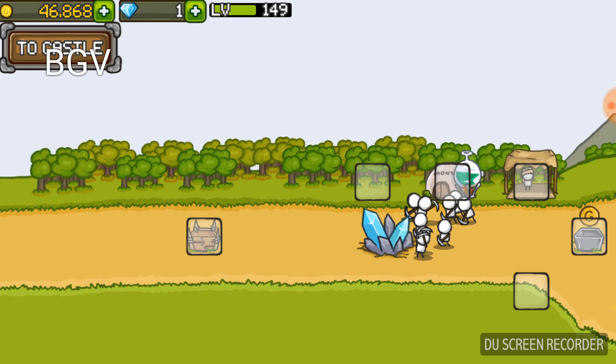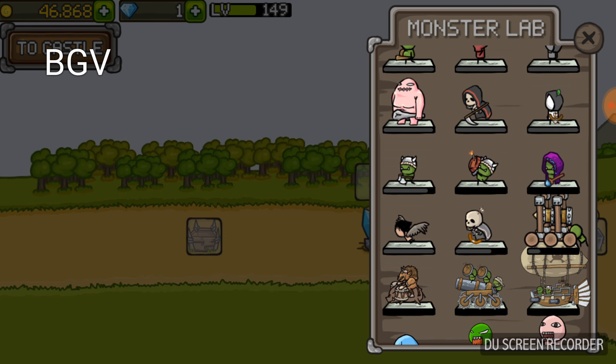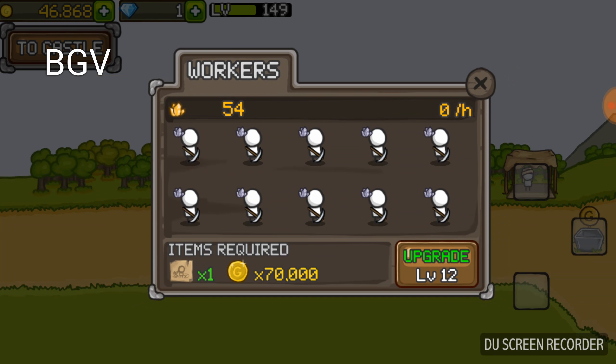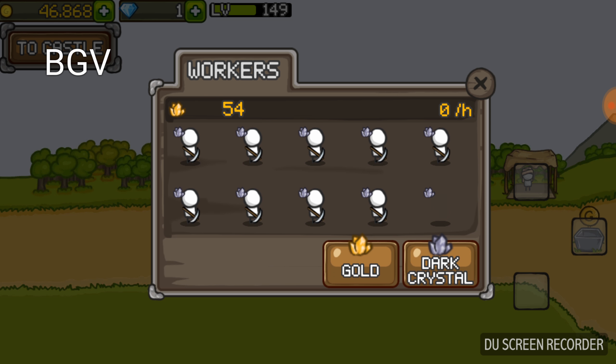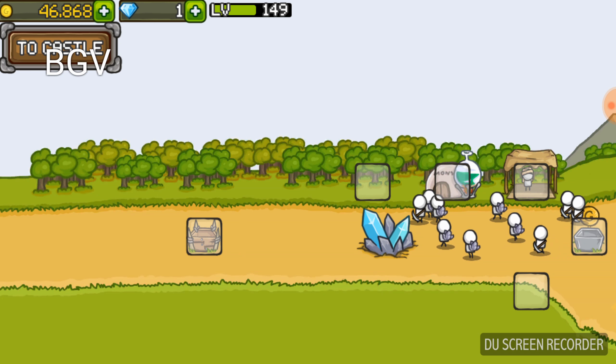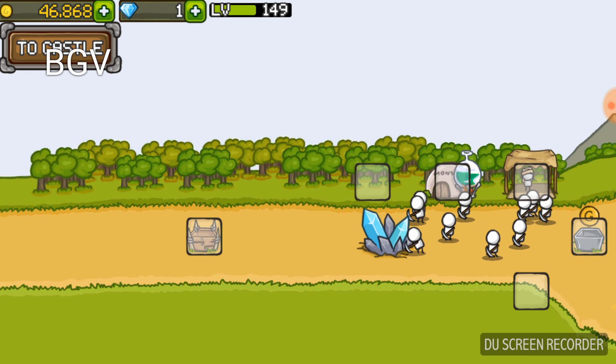My town has two buildings, the market and the monster lab. And my town has a bunch of workers mining up dark crystals. I can use them in upgrades, and I can sell them for money. So, they're helpful.